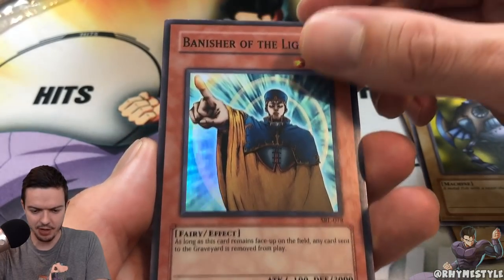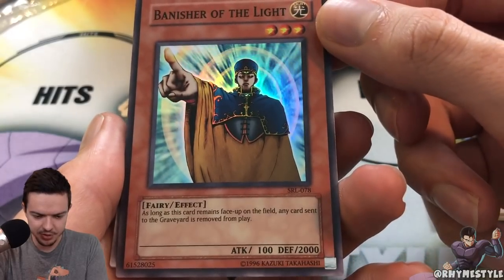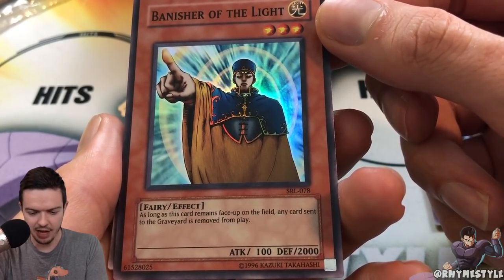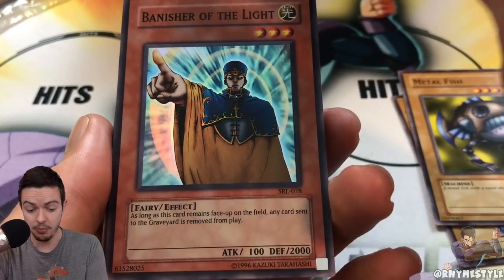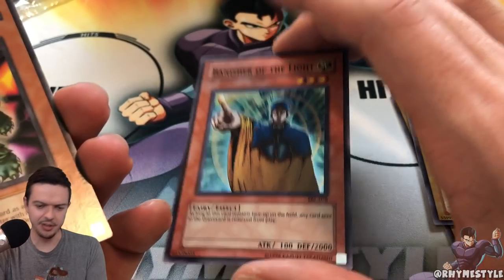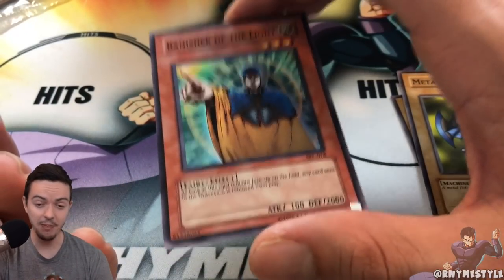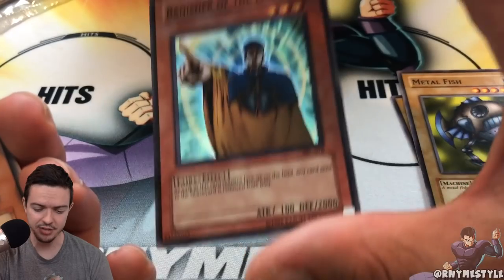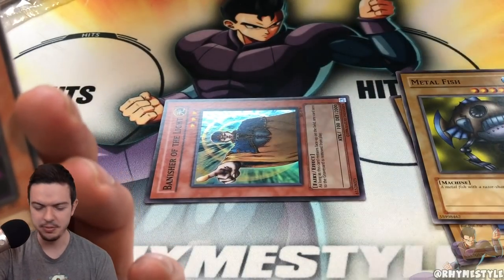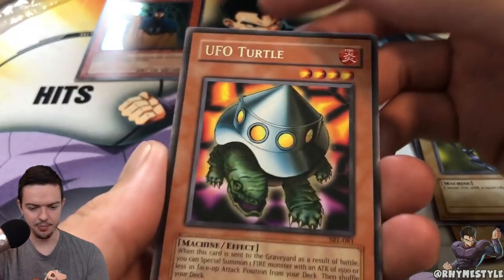Banisher of Light: as long as this card remains face-up on the field, any card sent to the graveyard is removed from play. This is a good card, actually — I used to run this as a kid every now and then. It really screws your opponent, because back in the day when everybody ran Monster Reborn, this bad boy really helped you out. On top of that it has 2,000 defense, so you just set it, it gets attacked, it flips, and you're good to go. Let's put this into the Gem Mint 10 pile.